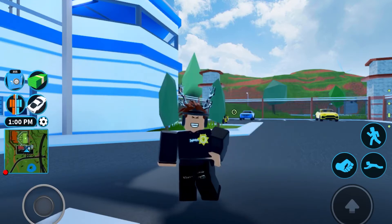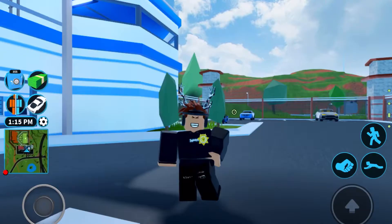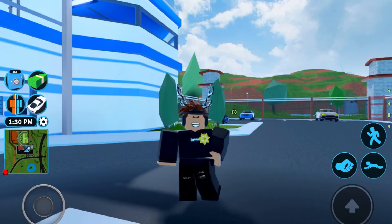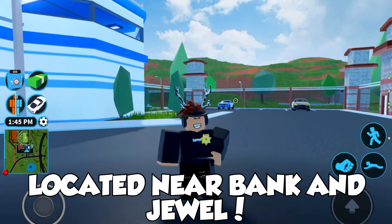We've got the third vehicle, and I'm going to show you guys what it is. The third vehicle is the Tesla Model 3 — the new one on the store, which looks very nice. If you had the old Tesla model, you get the new Tesla for 100% free. It is located in Sydney City.